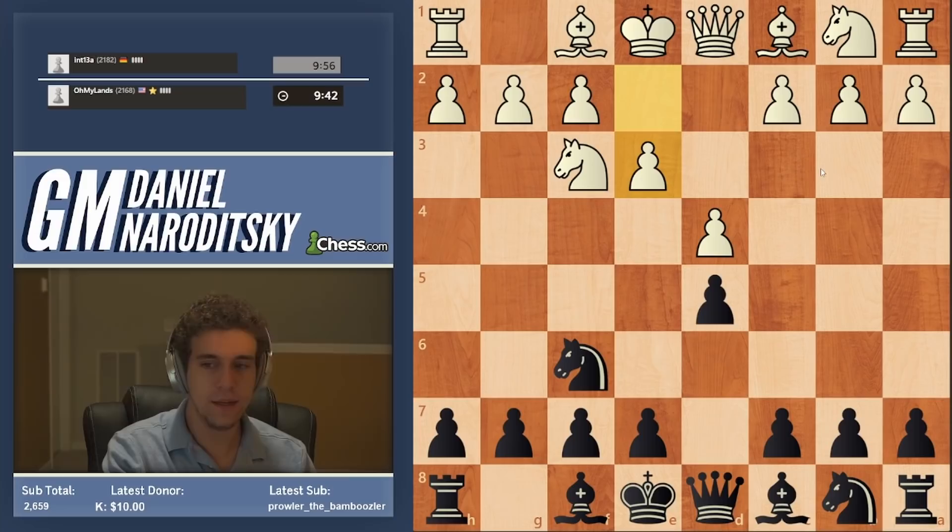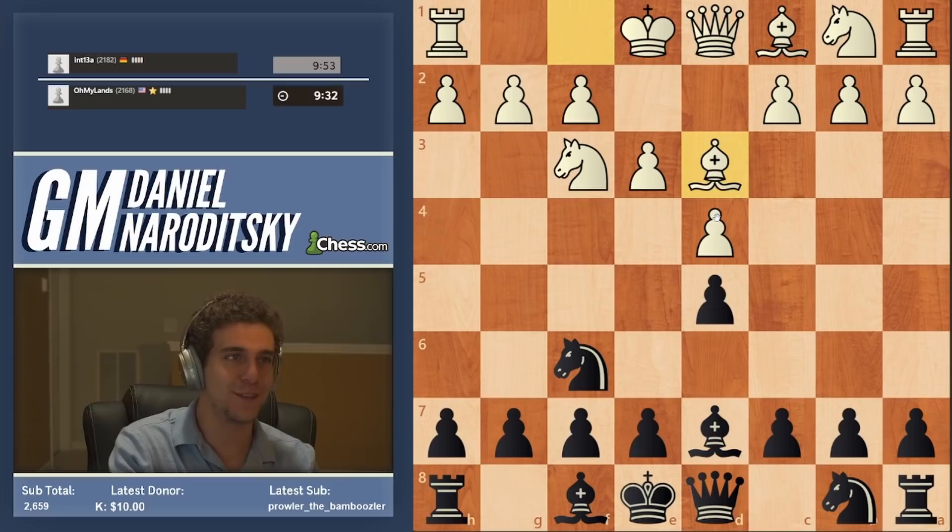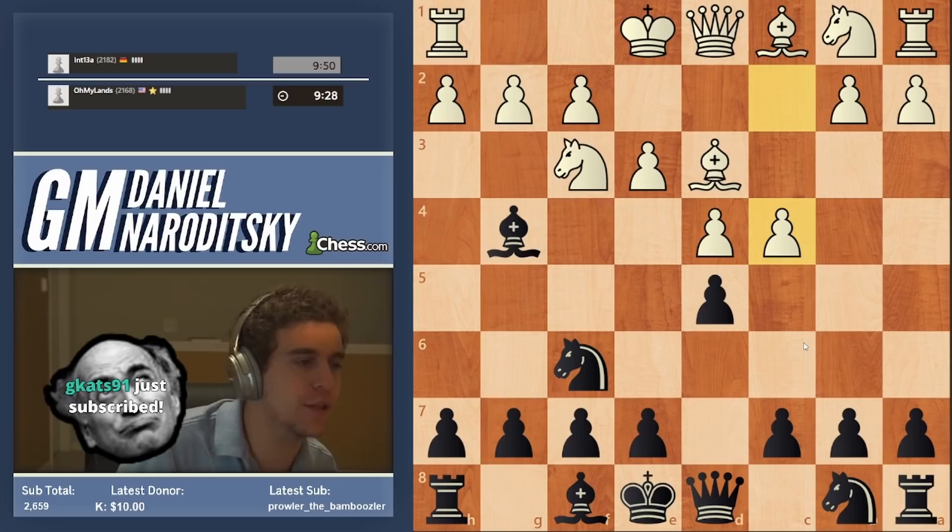So this is what's called a Colle system, where white plays e3. It's a very peaceful, quiet line, and black has many ways to respond. There's one line which a lot of people don't really talk about — bishop d7 is also something people don't talk about. I was going to go bishop g4.